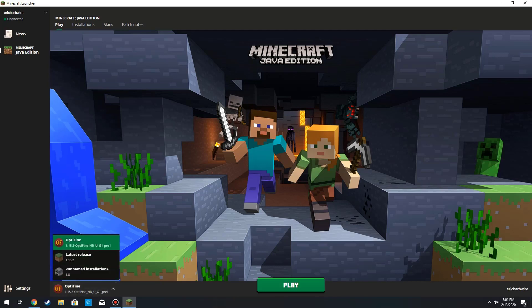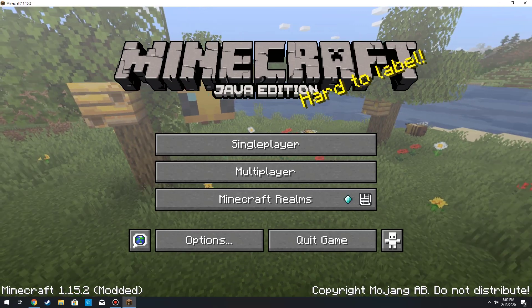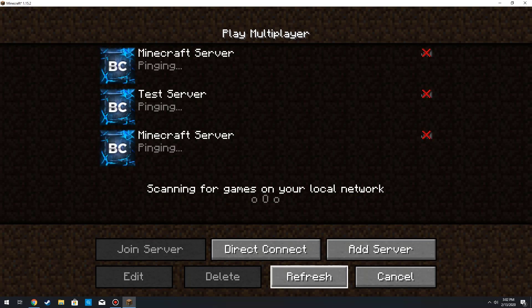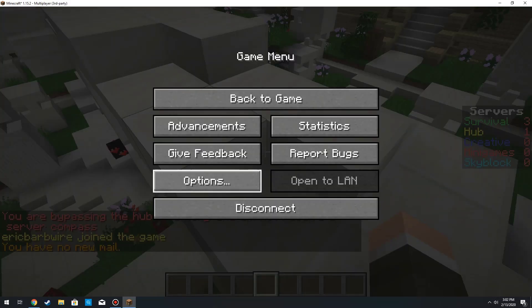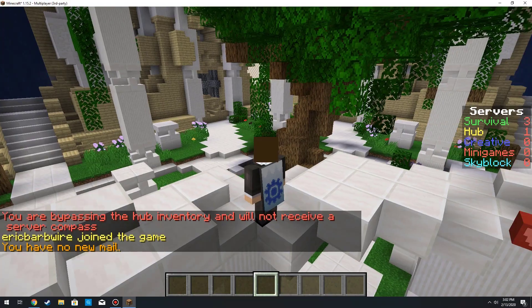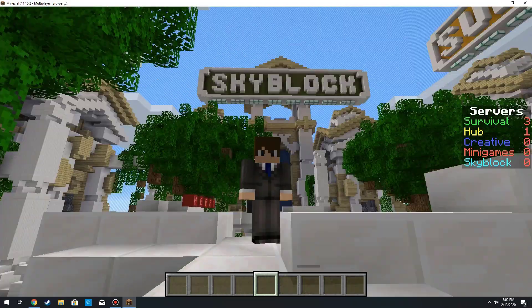As you can see we have the latest build of OptiFine loaded exactly as we specified — it's already preset and will just take a second to start up. We now have Minecraft 1.15.2 showing as modded. Go ahead and sign into your server and ensure that everything looks to be in good order.